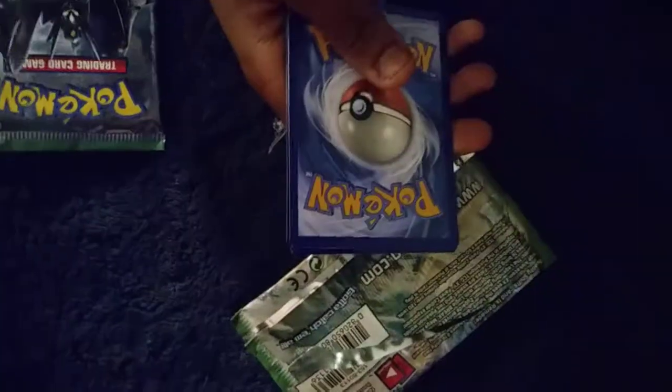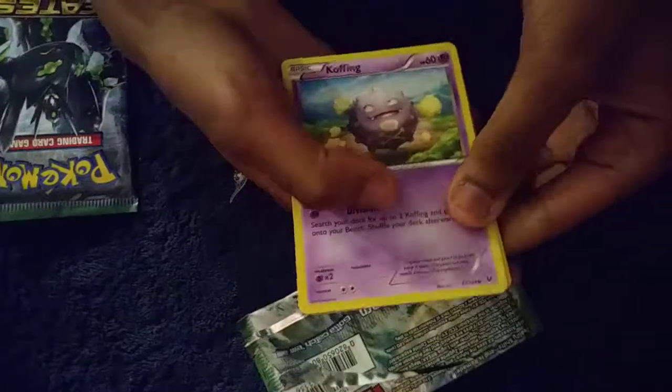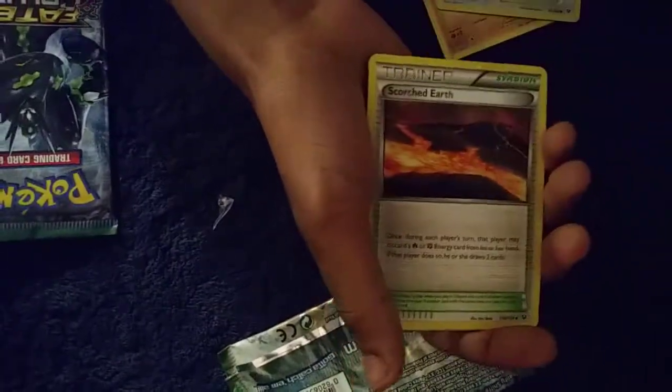Let's start with one Fates Collide, hoping to get something good in this pack. This cost $18 — $19.59 with tax. Here's the code. Let's do the pack. I felt something there, very happy, felt really crazy in my heart.